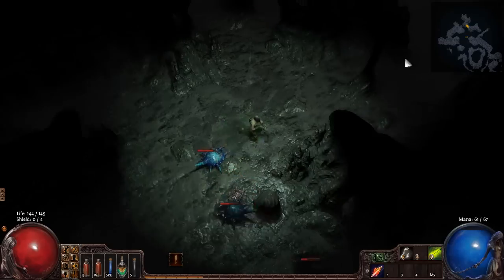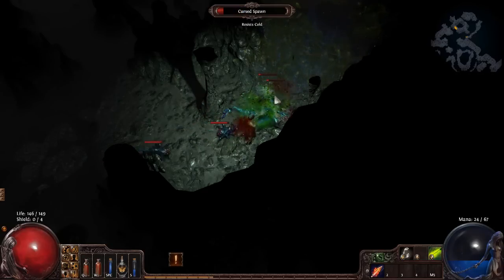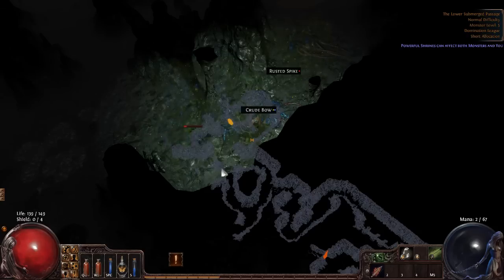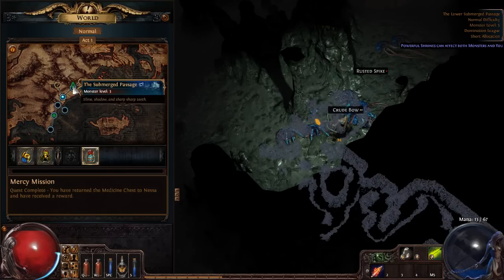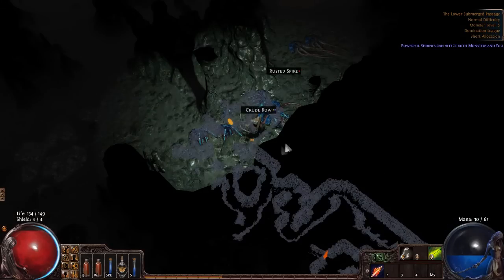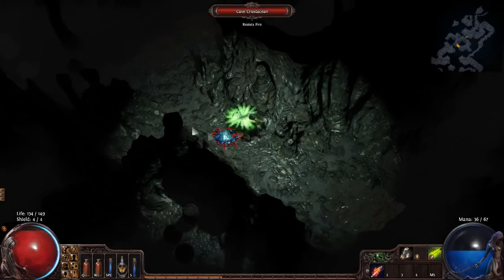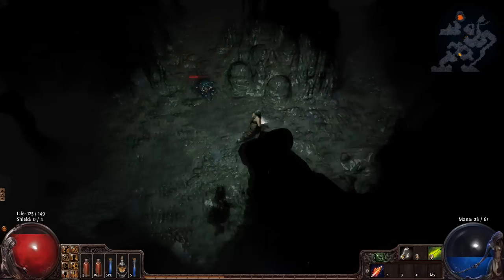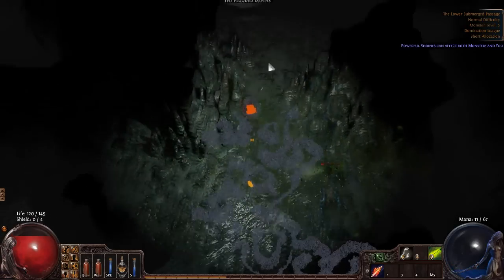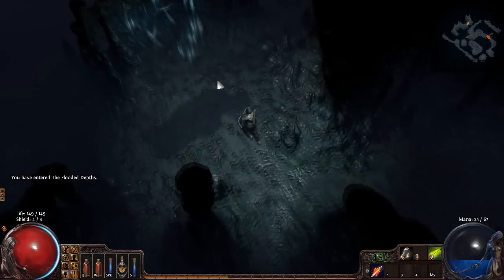We're navigating by following the outside wall all the way along — ducking into the middle just wastes time. We're going well for level. To judge your level versus the zone, press the map key or open the journal and mouse over your character to see monster level. You can also see it on the map screen. You can be about 2 levels under and still be safe as an experienced player; for beginners, being roughly the same level as the zone is fine. We've found the Flooded Depths — a side quest you definitely want to do because it gives you a passive point to spend immediately, not just a respec.